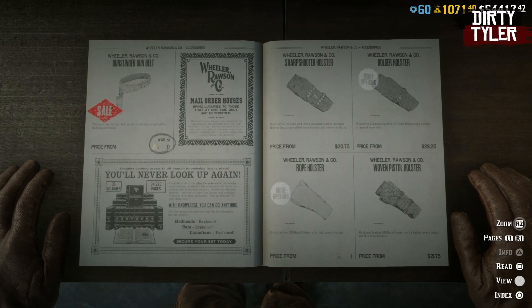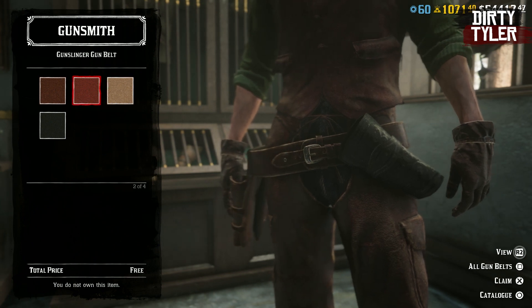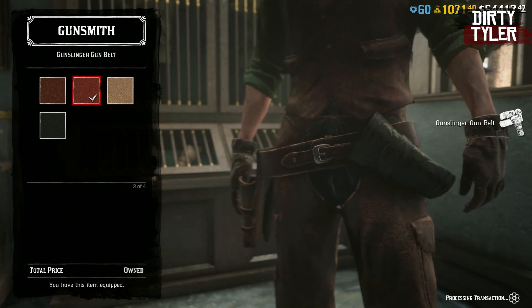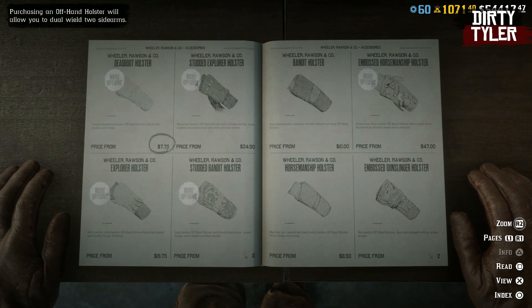Finally, to complete the outfit, head over to the gunsmith and get the gunslinger gun belt — you can pick up a version of that for free also. Sadly, you can't get the gun holster as well for it, but at least you get the gun belt.